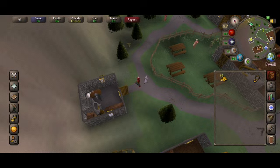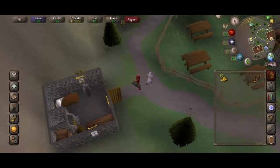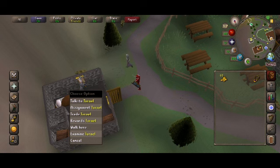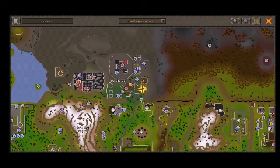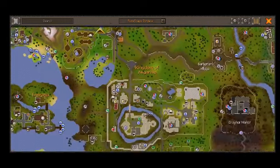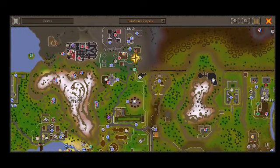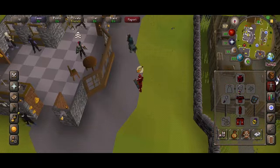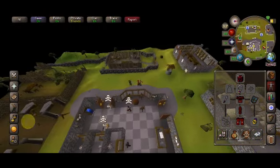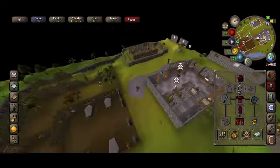You get better drops killing the monsters that you were assigned. Starting out, I came to Turael — this monster master. He gives you kind of easy tasks to start. It's right here from Falador — just run up to the gates and go up.